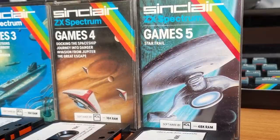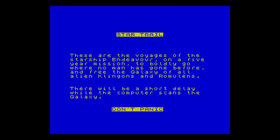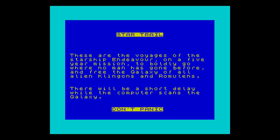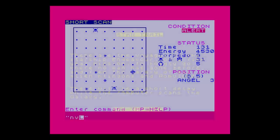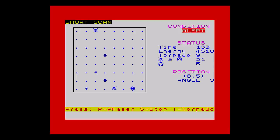Remember there was another one — Games 5. Luckily this only had one game on it. The game is called Star Trail, and it's the only 48K game of the set. Once it's loaded, we get a little message that gives away the fact that it's based on Star Trek. You get a good manual, and I suspect it takes up more memory than the game does. You guide your ship around the galaxy, manoeuvring and firing on enemy ships. I'm not a fan of this style of game, but I can see how it could be engrossing, especially for fans of the TV series.